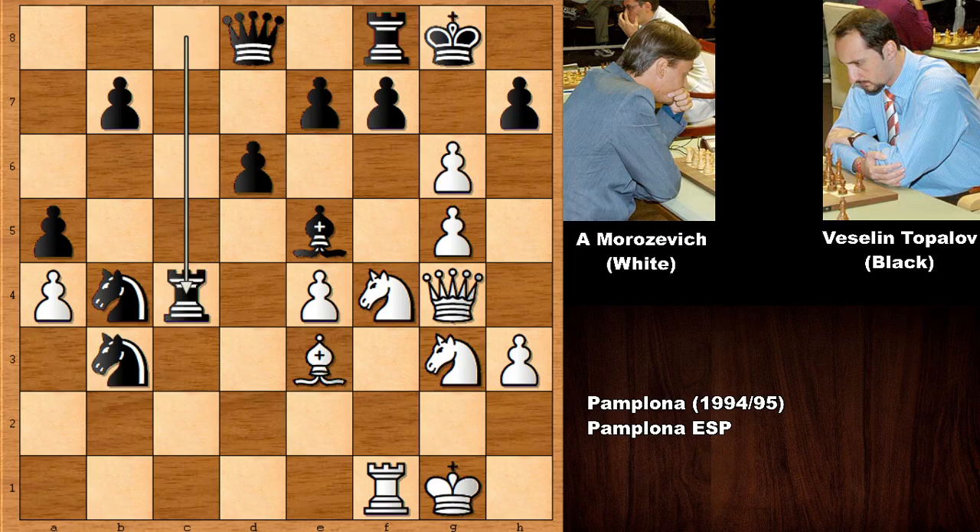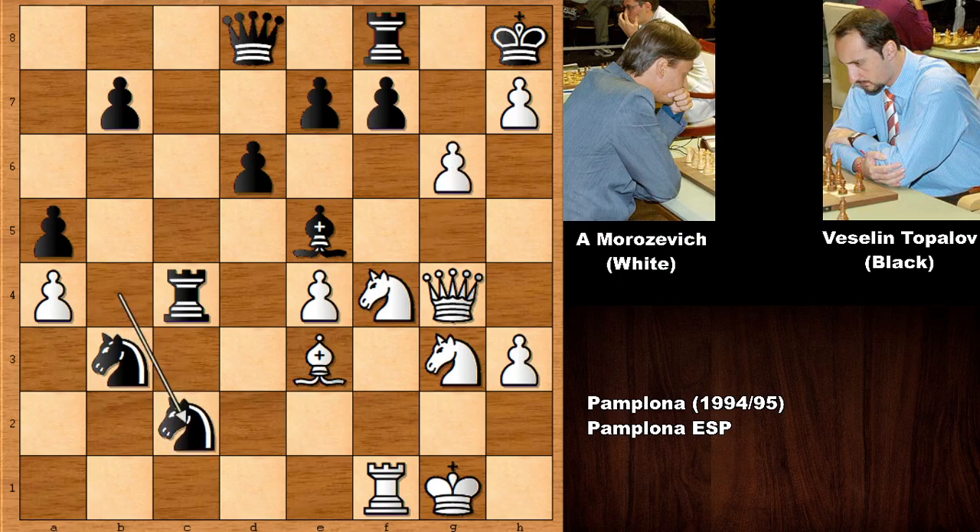Rook takes on c4, going all the way accepting the rook sacrifice. The king's safety has been compromised for black, moving the king to h8, then g6 by Morozevich, knight to c2. Well, capturing the pawn is not a good idea because capturing back forks the king and the rook. As you can see, the king's safety is getting even more compromised and black is in big trouble.